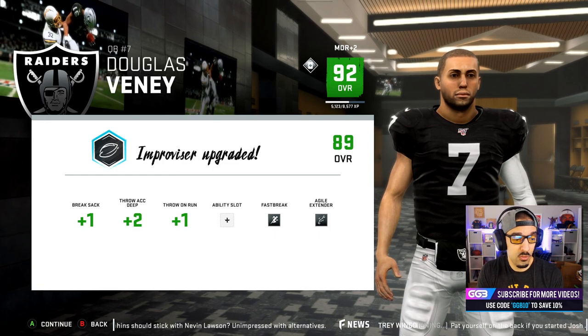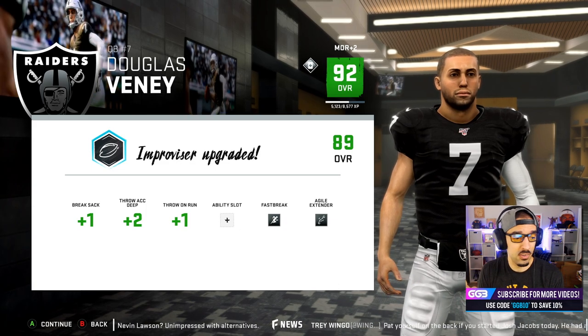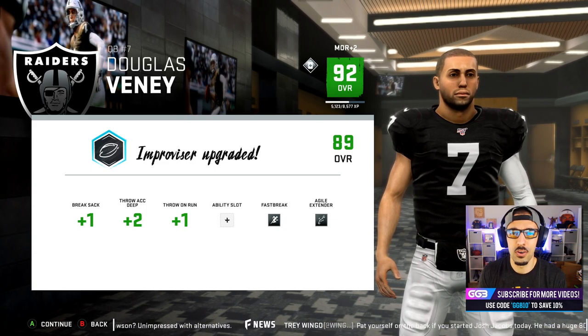We're going to get a ton of stuff upgraded: plus one to Break Sack, plus one to throw and run, plus two to throw accuracy deep. We've got a new ability slot, we've got Fast Break and Agile Extender. Let's go check those out and see what they actually are.